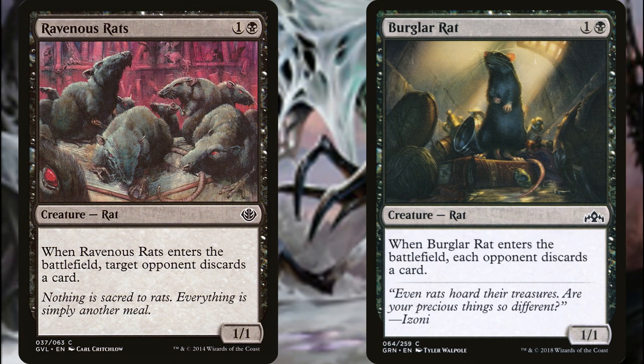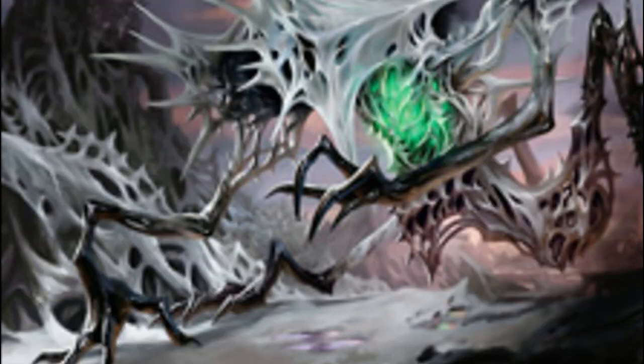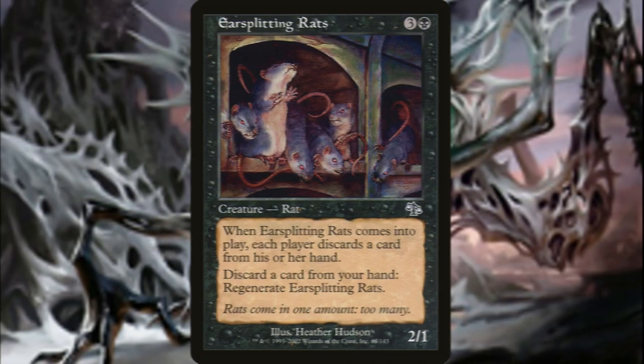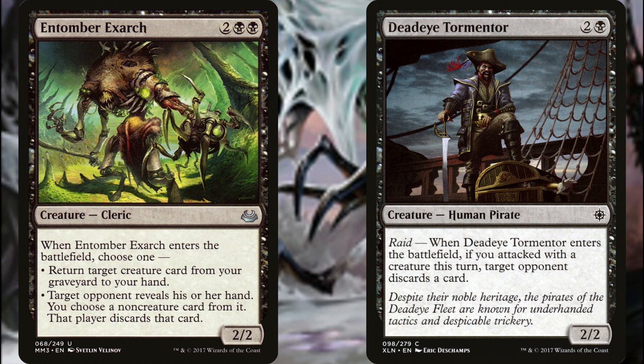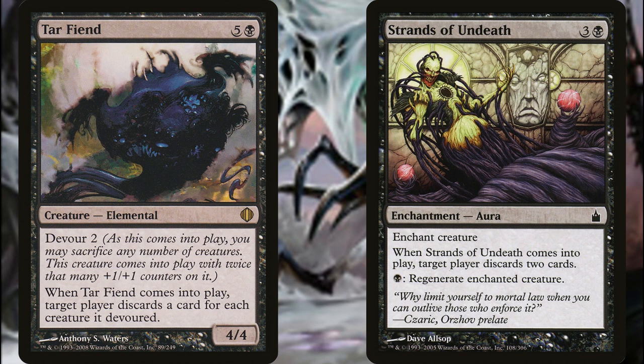Up first are Burglar Rats and Ravenous Rats. Ravenous Rats will rob your opponents of two cards when it hits the table if your commander is out, and Burglar Rats forces each opponent to discard two cards. Caligo Skin-Witch takes two cards from an opponent but is dependent on paying its kicker cost, and Psychic Symbiont makes an opponent discard two cards while you draw two with Yarak on the field. Brutal Nightstalker, Cackling Fiend, and Earsplitting Rats are other recurrable and blinkable bodies causing more pain for your opponents.